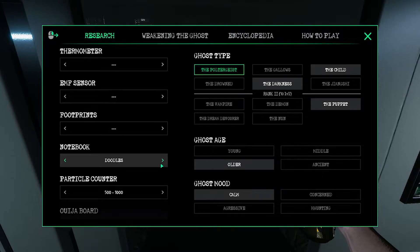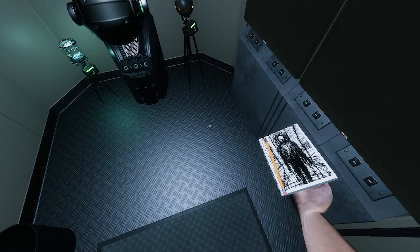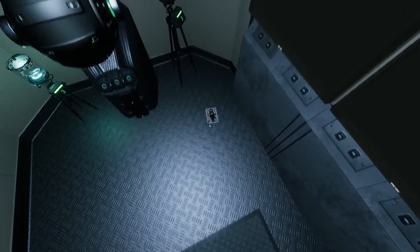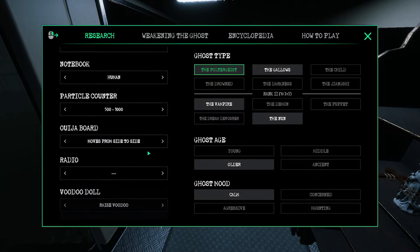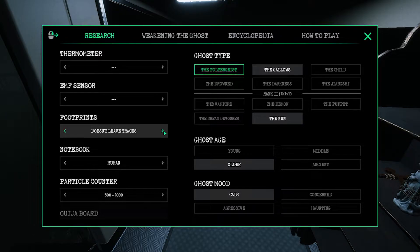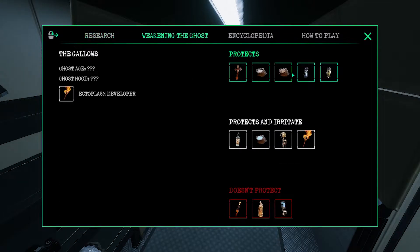Is that a human? Let's go with human. I accidentally doubled through it — hopefully we don't need that golden bomb. So what else do we need? We need the radio, the thermometer, the EMF sensor. I think it doesn't leave footprints at the moment. I think it's actually active now, so let's go ahead and take some stuff here.